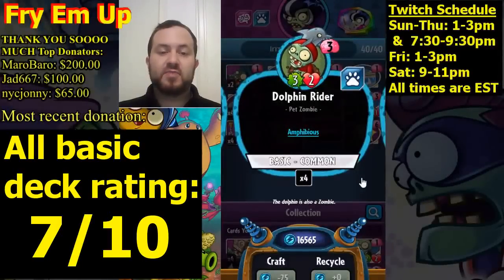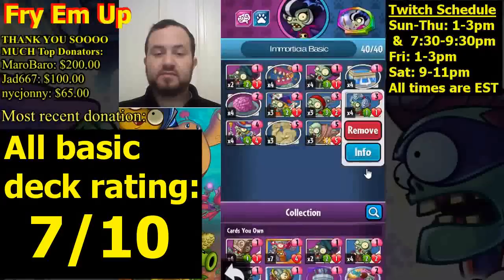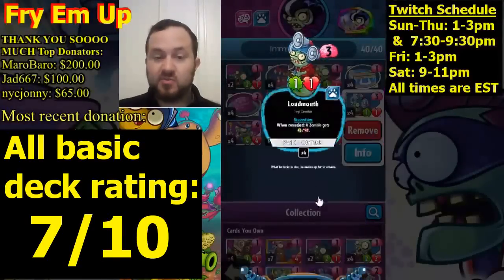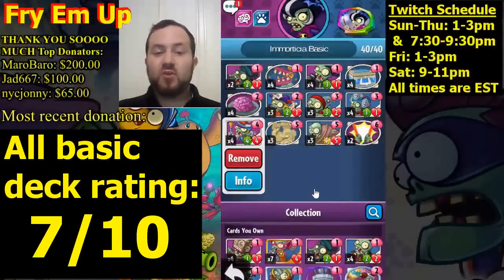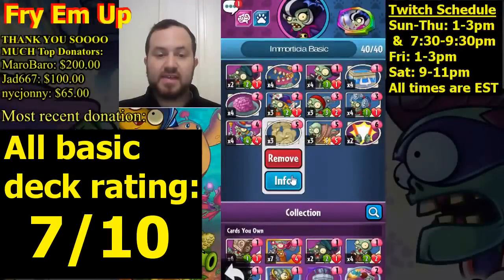We're running three copies of Loudmouth — good stats, a one-one that gives any zombie plus two-two including itself, so worst case it becomes a three-three on turn three, which is very good. Same thing with Drum Major — costs four, is a four-four, just good solid stats. The late game is very strong in this deck.